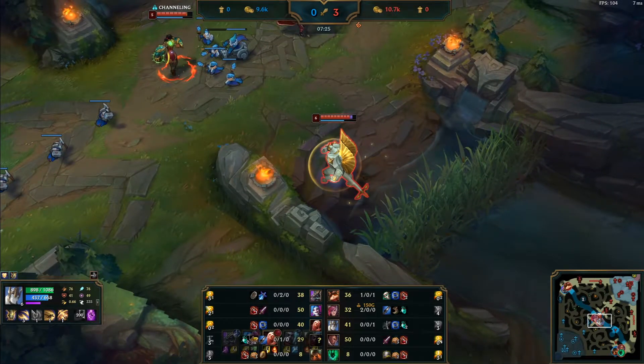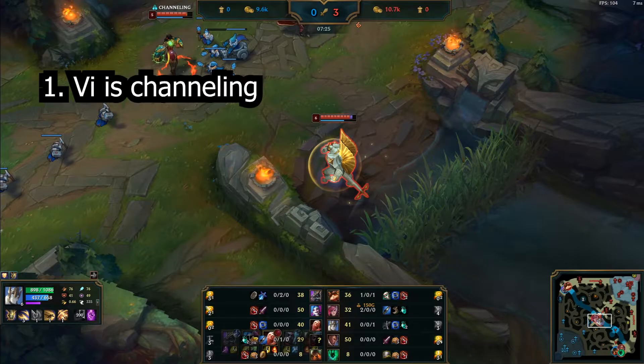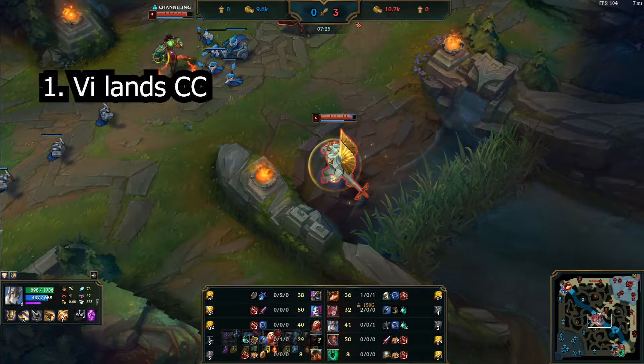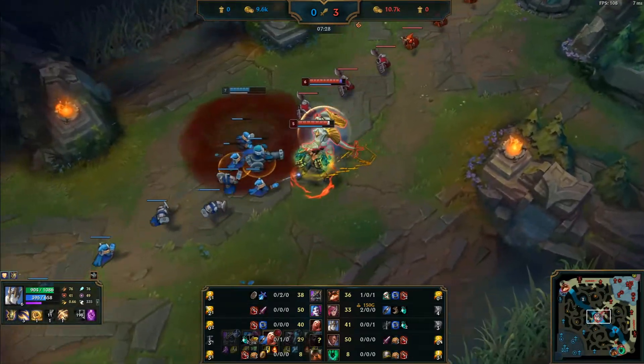How should you engage this fight? Two things to be aware of: first, Vi is channeling her CC; second, Vladimir has W, the pool. So there are two scenarios: Vi lands her CC, or Vladimir dodges with the pool. I never think about missing skills because you just have to trust teammates. If Vi lands CC you can W; if Vladimir dodges, you can use that time to W. Why W? Because it's the easiest skill to land and you have his escape route cut off. So you should walk up to Vladimir for your W.